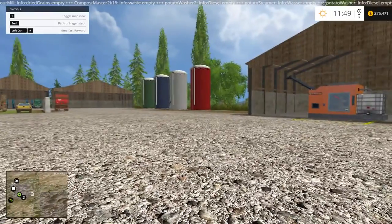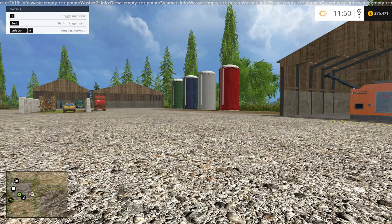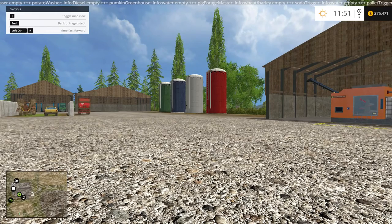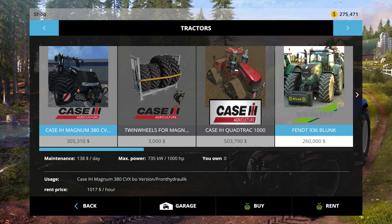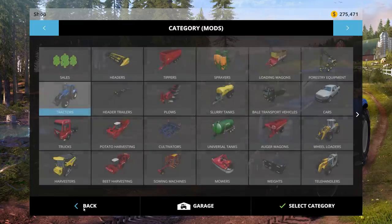There are a few discrepancies — I have a little bit more money than at the end of episode three. That's because I purchased some equipment in that version that I haven't purchased here yet. I bought a tractor and the Fendt 936, and I haven't done that in this version, so that's why I have a little more money.